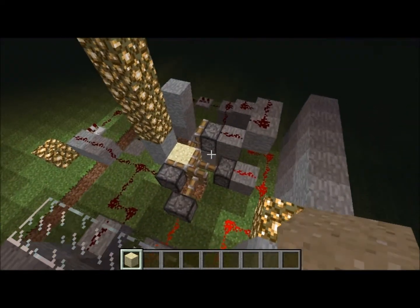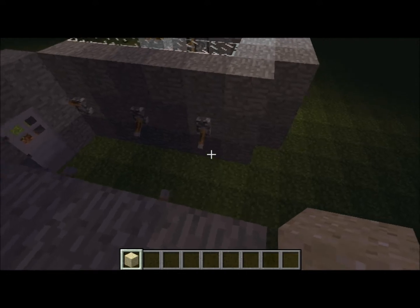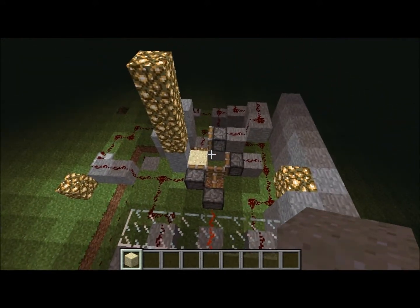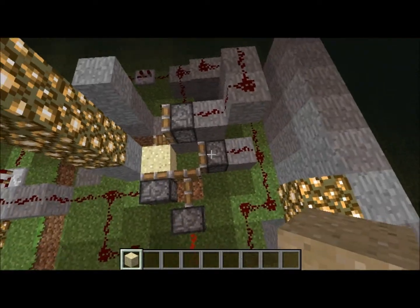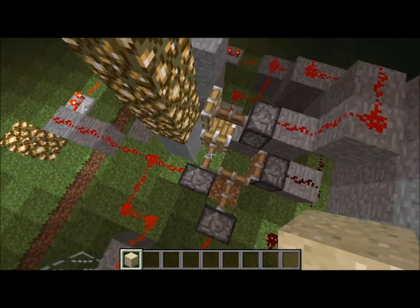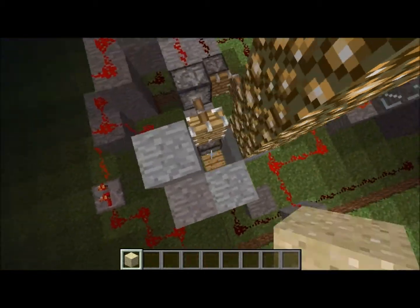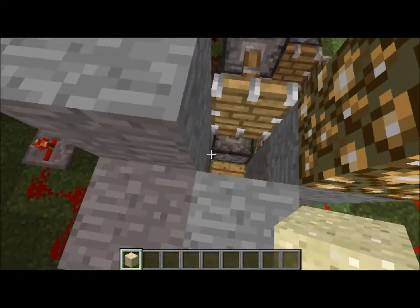Now you pull that lever and that will push it over there. Then you need to un-push it, because before I was pushing it there and carrying on — it gets stuck. So you press that, then you press that, and you push it there, push it there, and push it there — and it'll fall onto this pressure plate, the sand, and then open the door.